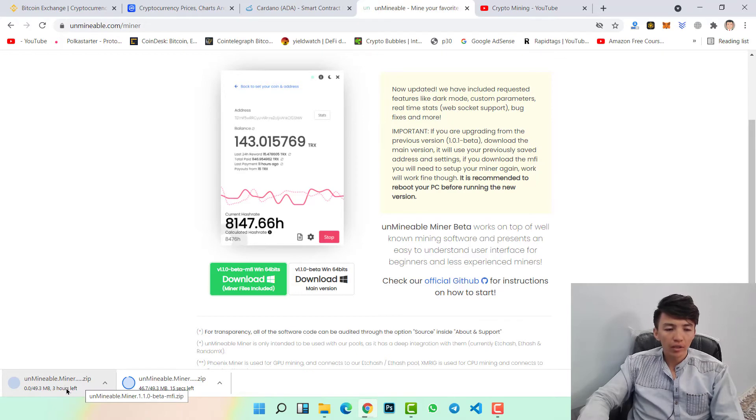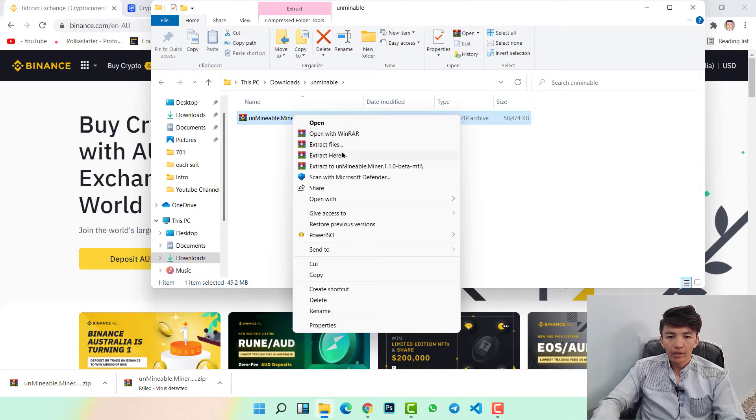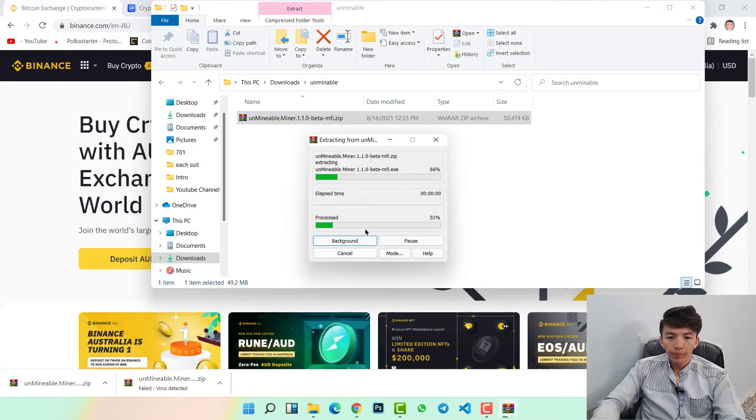Wait for a while for the download to complete. Once downloading is finished, go to the Downloads section, open the unmineable folder, and extract the unmineable file by selecting Extract Here. Click on it and the Unmineable Miner will be ready.